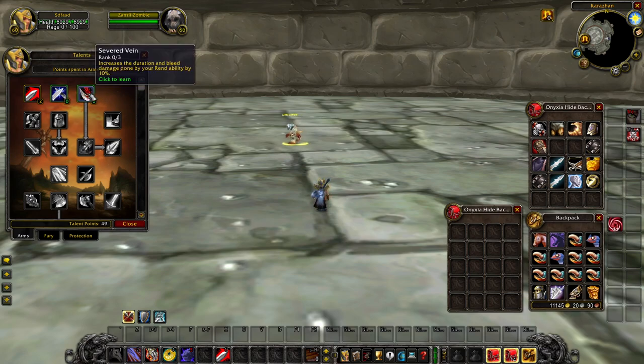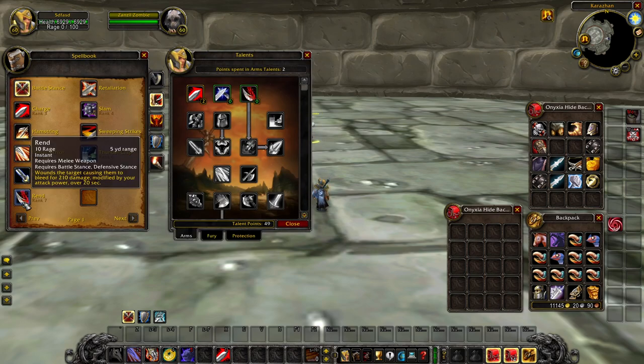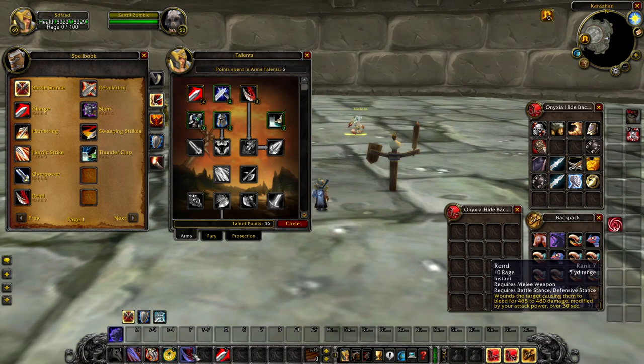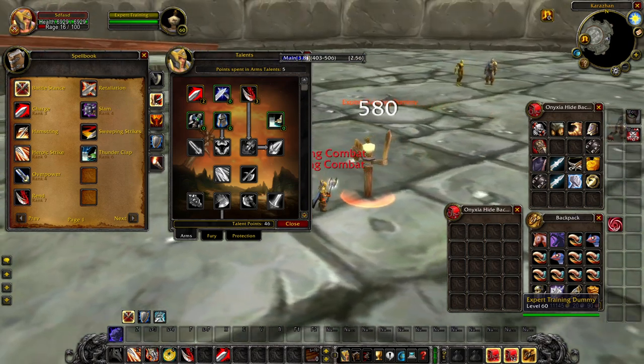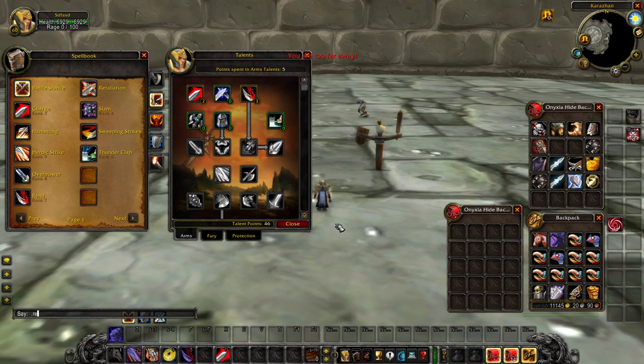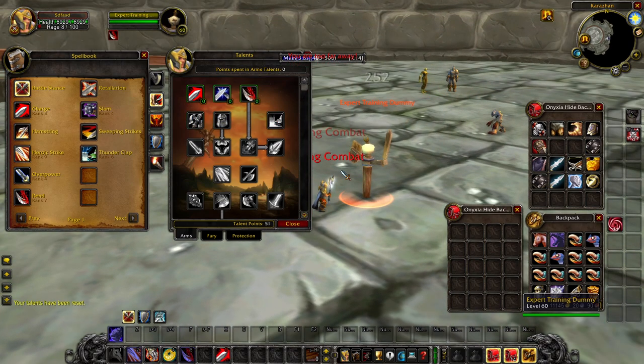Moving on to the next talent, we have Severed Vein — this is your traditional improved Rend ability. On Wallcraft, it not only increases the duration but also the total bleed damage done by Rend. Rend is a pretty powerful spell in Wallcraft because it is modified by your total attack power instead of just doing flat damage. It starts off with 210 flat damage at max level but is modified by attack power. With the improved Rend talent, it now has a 30-second duration instead of 20, and you can see for pre-BiS gear it's ticking for 41 damage.